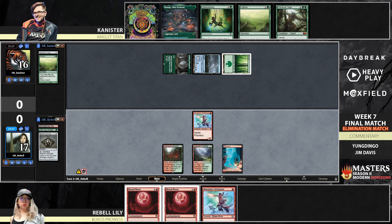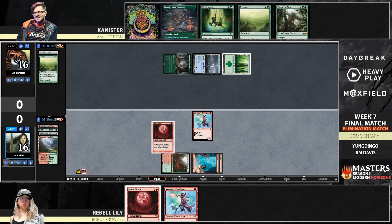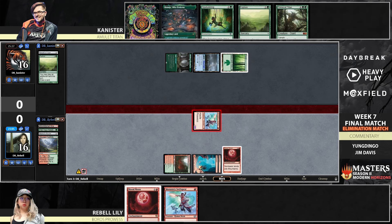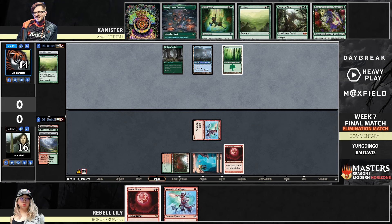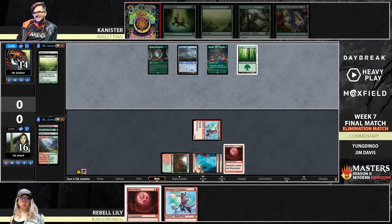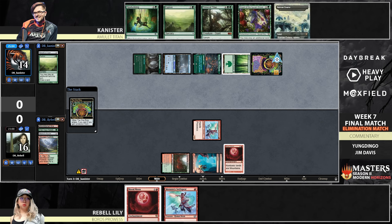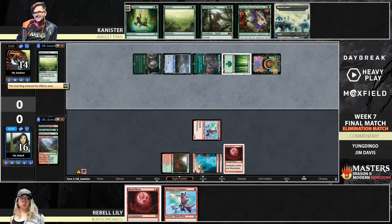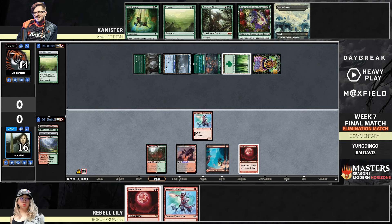A draw of Foothills for Rebel. With Swift Spear also, are you thinking Blood Moon or Swift Spear? I think you have to be mana efficient — cast the three mana spell. Blood Moon comes down. We now have a Boseiju and two mountains for Canister. In for two with Swift Spear, Canister down to 14. Canister untaps and draws a Dryad of the Elysian Grove — that overcomes Blood Moon, correct? Correct, and if Rebel casts the second Blood Moon, it will beat the Dryad at that point.